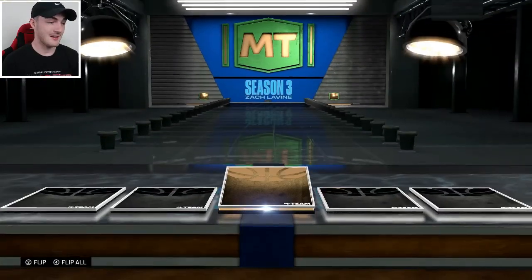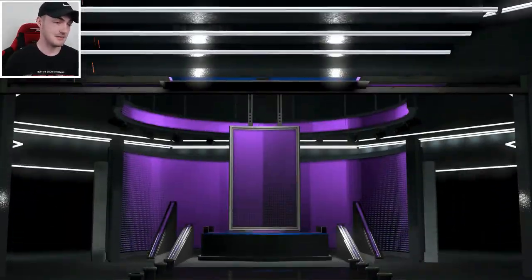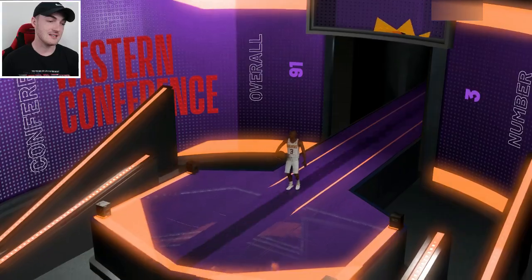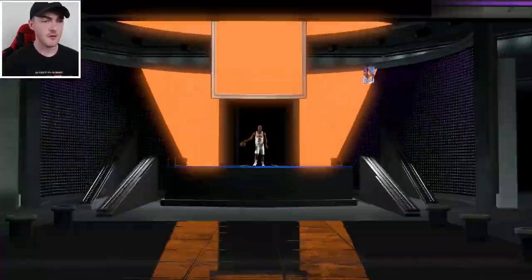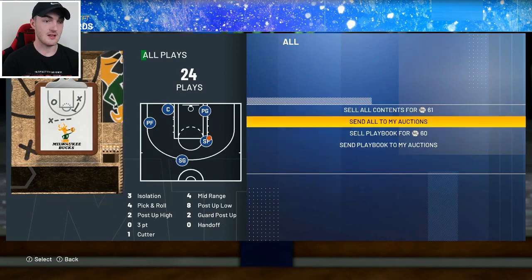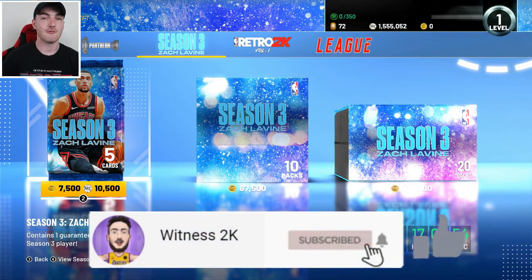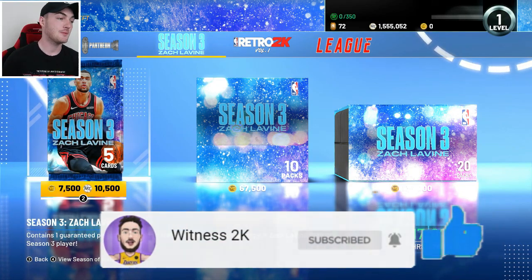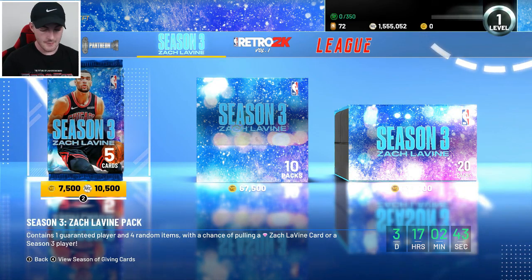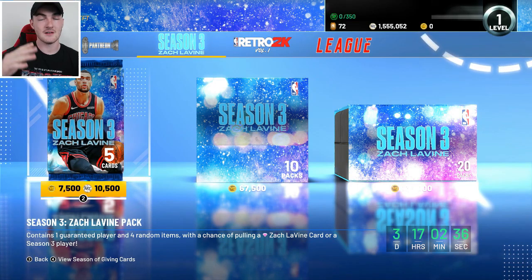We're going to open up this last pack. Imagine if we got another Pink Diamond — that is where it ended. The pack opening ends with an amethyst pull, Marbury again. We pulled two amethysts, two diamonds — Clyde and Jamal Murray — Lamello Ball, and the Pink Diamond Zach Levine. I hope you guys enjoyed this video. Subscribe to the channel so you don't miss out on pack opening videos. Shoutout of the video goes to Shanklish — appreciate you coming back to the videos. I appreciate you all for watching and I'll catch you in the next upload. It's been Witnessed.